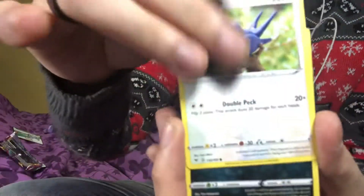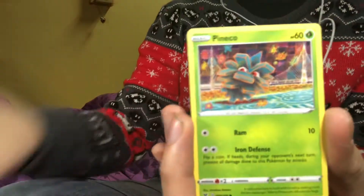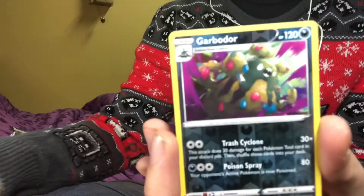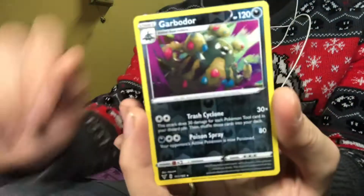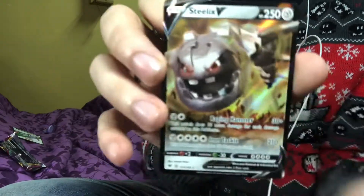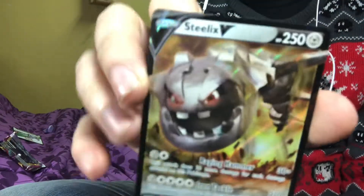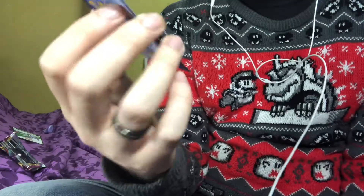Hopefully gonna grab something good. Another clay one — do like the clay ones, but I prefer the crochet. Is this our reverse holo? Hard to tell with those dark types. And we got us another V card, that Steelix — it's not bad, that one's like super shiny.